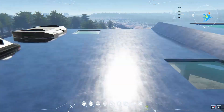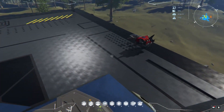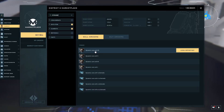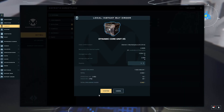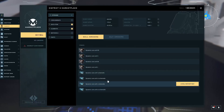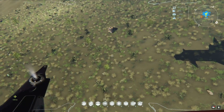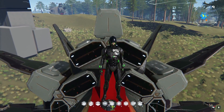Okay, let's buy you an XS core. Dynamic core unit XS. Just hit local buy — local instant buy — right there. Done! There we go. Listen to that — that is awesome.